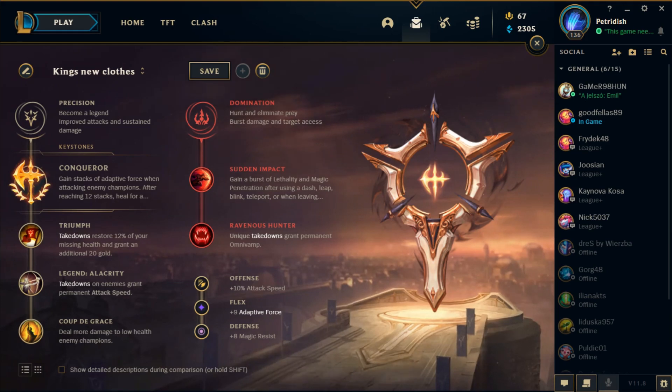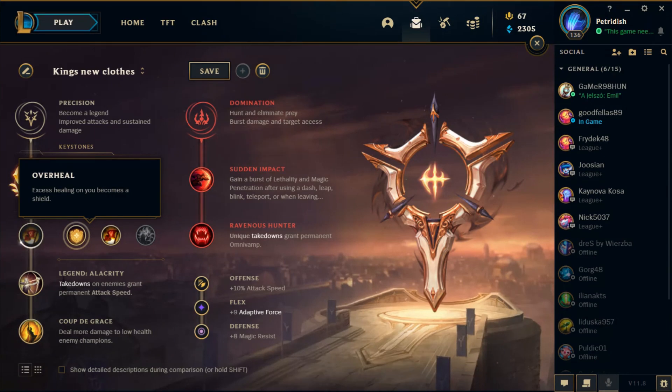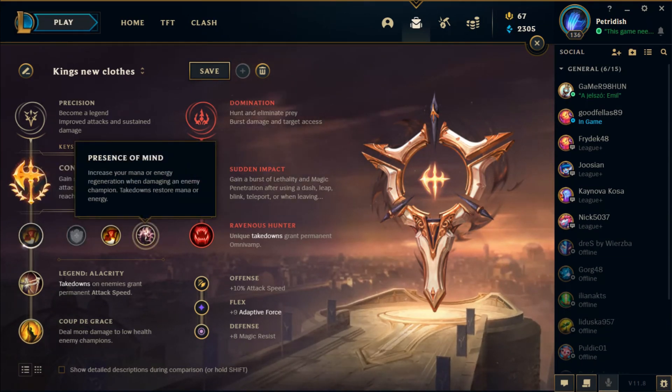First off, no one has yet found any broken combos. For runes we are going for Conqueror, since you will be trying to stay in the fight as long as you can and have ways to manage that. I personally would usually recommend Triumph, because you are going to be fighting really up close, so there is almost no use of going for Overheal. Presence of Mind has a lot of utility, because you do run out of mana pretty fast since you do not have such a great pool.